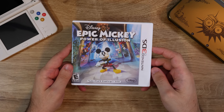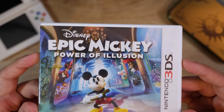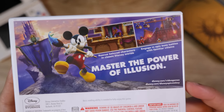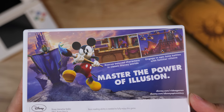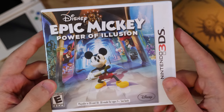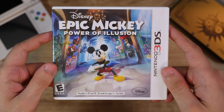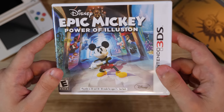Epic Mickey: Power of Illusion came out around the same time as Epic Mickey 2, and this is a way better game than Epic Mickey 2. It's not a fantastic 2D platformer or anything, but it tries to harken back to those Genesis and Super Nintendo Mickey games that came out back in the day — that's why they named it Power of Illusion. It's not a fantastic game, but it is much, much better than Epic Mickey 2, so this was kind of the one you'd want to pick up if you were a Mickey fan.